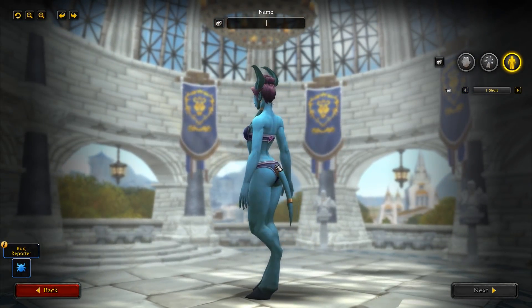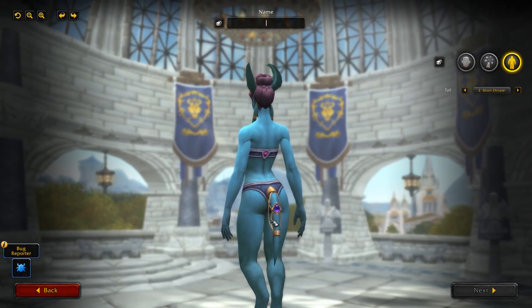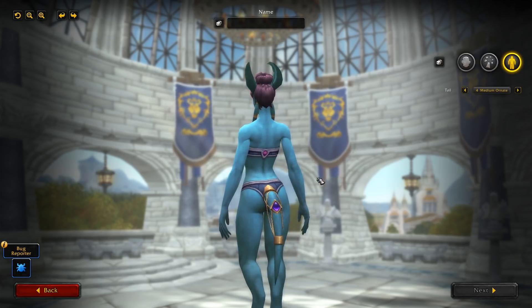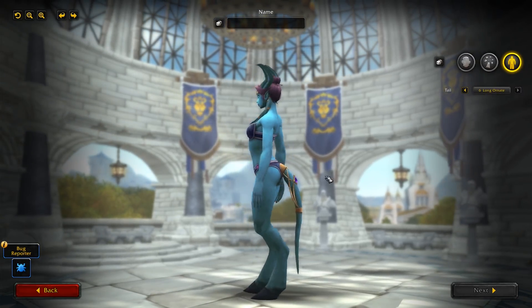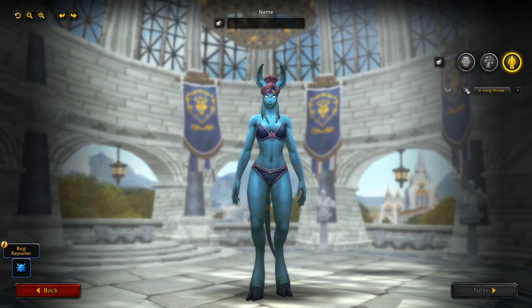And finally, tail. There are a few more tail options for the Draenei female — six to be exact. You've got Short, and Short with ornaments: a little purple gem with some chain, similar chain to what we saw in the hairstyles. You've got Medium, and Medium with a chain. And then you've got Long, and Long with the style there. So three basic lengths — short, medium, and long — each with and without decoration. A lot of customization and a lot of different options. I'm a big fan of that.